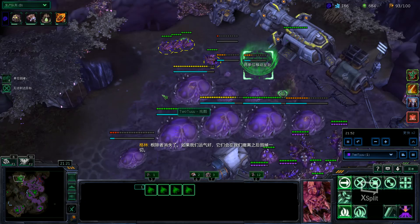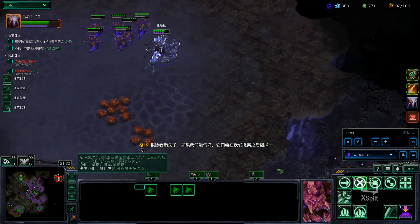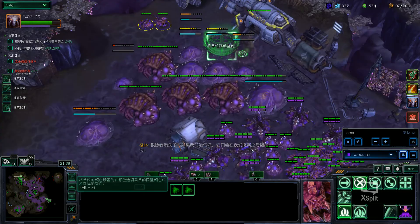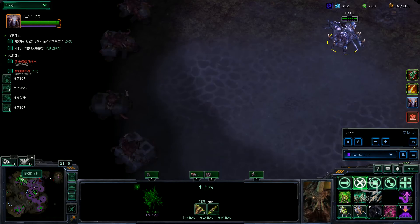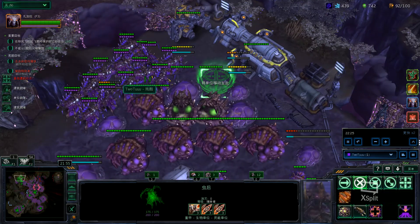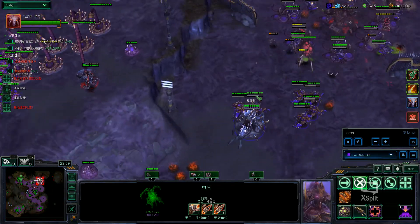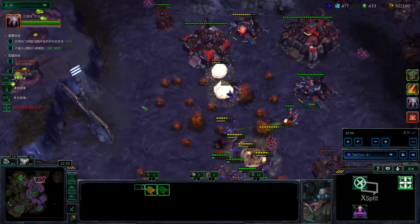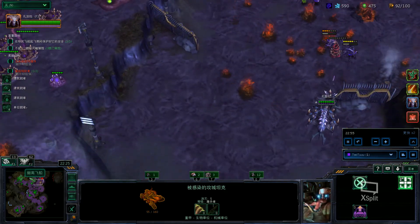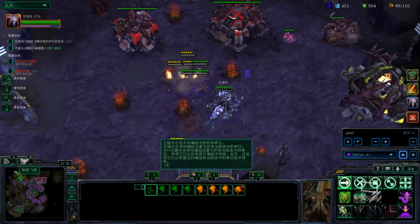I have no time so I didn't do the bonuses. I Deep Tunneled to this side because I thought I can clear the map — if you clear the map, the Void Reanimators stop coming. I decided to do a Roach drop and just clear this whole area, clearing it out as much as I can.